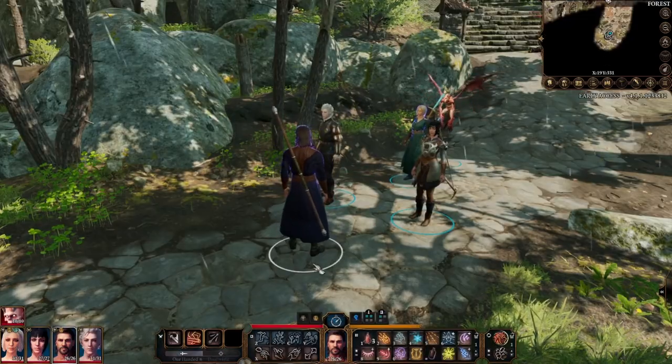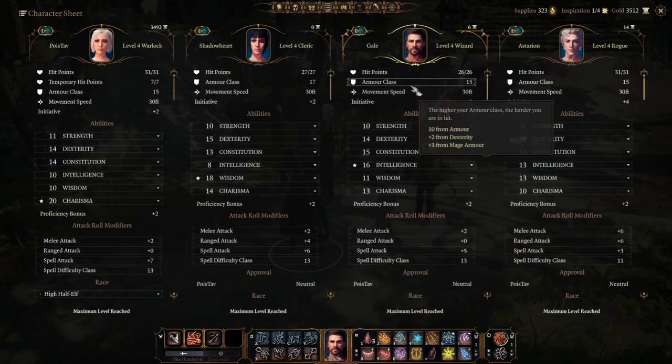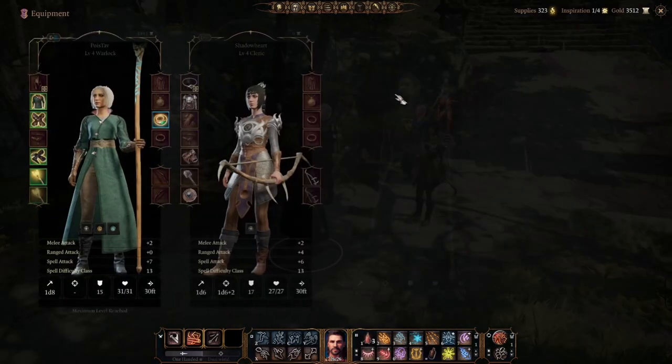As such, it is worth taking into consideration that the mage armour spell will serve you better than the best current light armour in the game, such as the Drow leather armour.